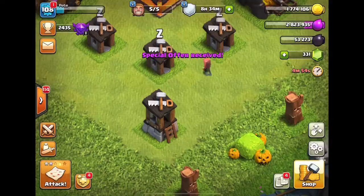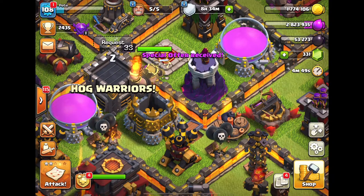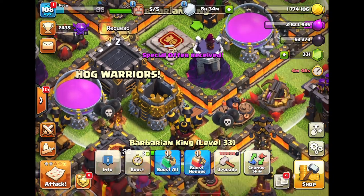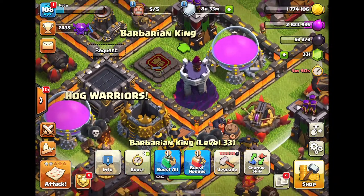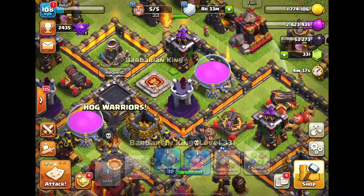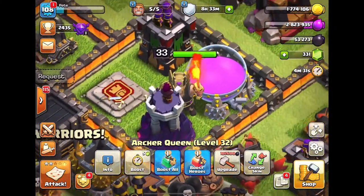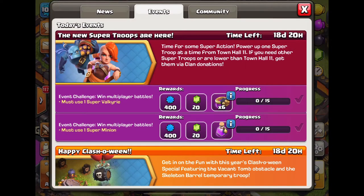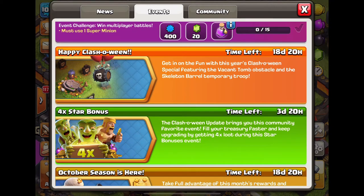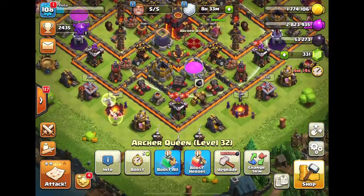Wow, look at that — that looks sick, especially with my level 11 walls at Town Hall 10. I'm really happy I bought that skin. I wonder if they're gonna add skins for every single one of the heroes — that's gonna be sick. Imagine the Archer Queen animated, shooting out bolts that are also animated, or flames — that'd be so sick.